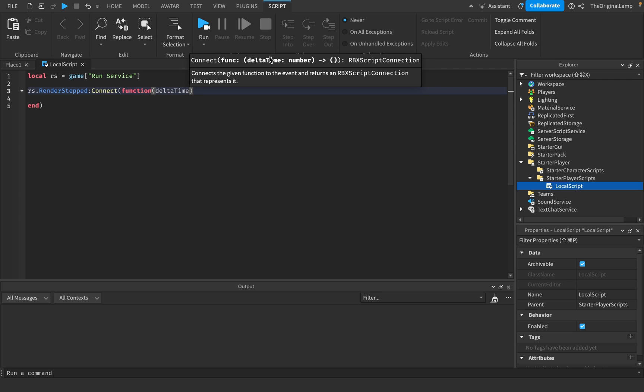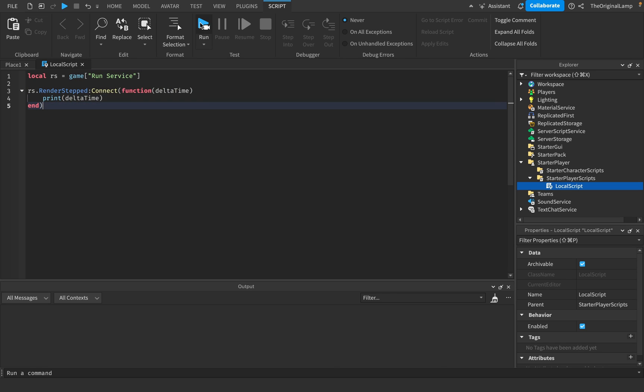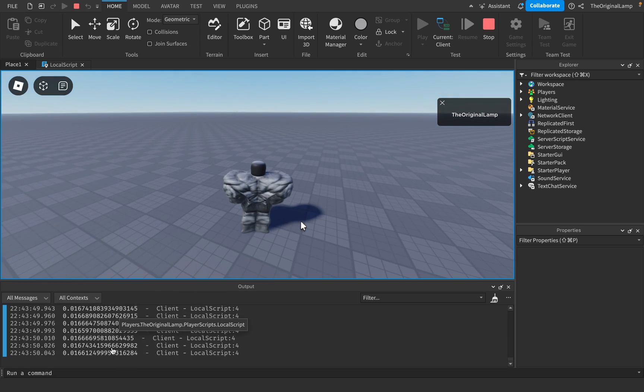RenderStepped gives us delta time - you can name this whatever you want. It's equal to how long it took since the last frame rendered. If I print delta time and play the game, every single frame it prints out the delta time. For my device, my game updates every ~0.016 seconds - that's how fast my game updates.